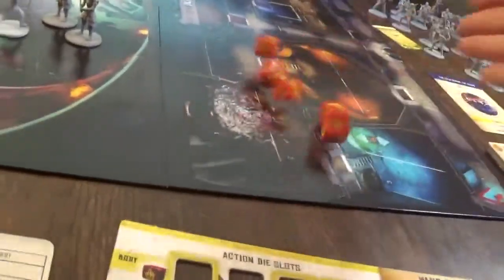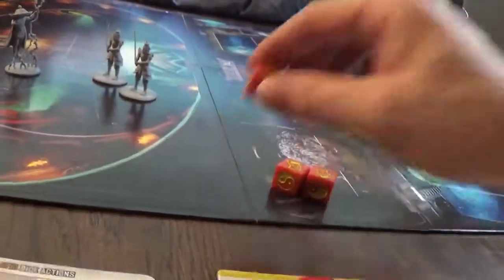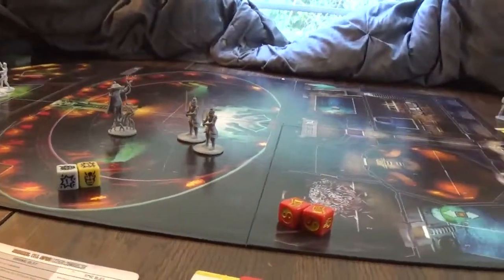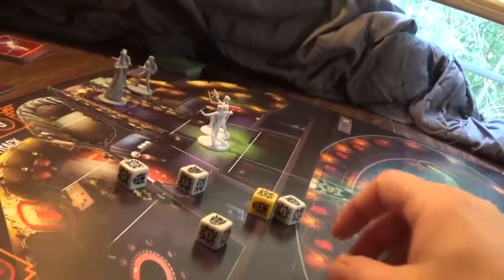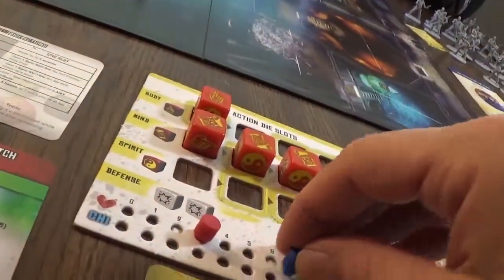That's the end of Jack's turn — it's Wang's turn. Wang moves one, two, three. Then we use the rest of the dice: one white, an epic, another white epic, and two whites for overkill. Six on the dot — it only takes four to hit him, so we do one more damage to Lopan. Wang gains two chi. End of the turn.